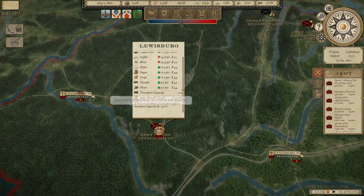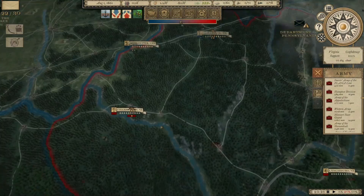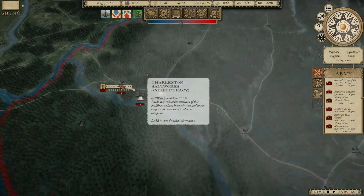I'm going to see if I can get Beauregard moved up to Charleston. We need to hold one of those three cities — Grafton, Wheeling, and Charleston. If they take all three of them, West Virginia secedes, and we don't want that to happen. So we've got to hold on to at least one of these three, and I also want to hold these Saltworks if I can.